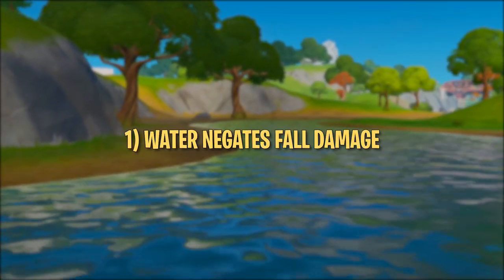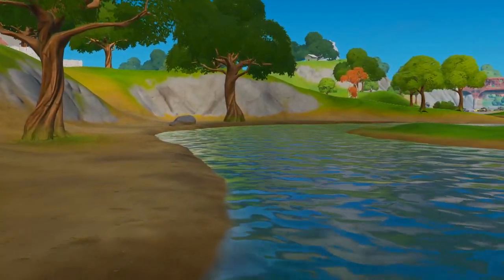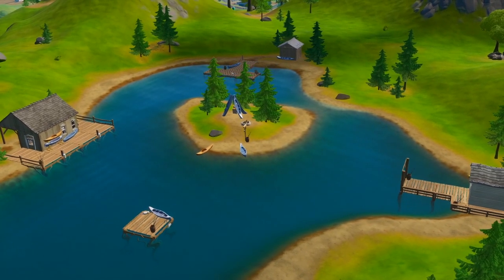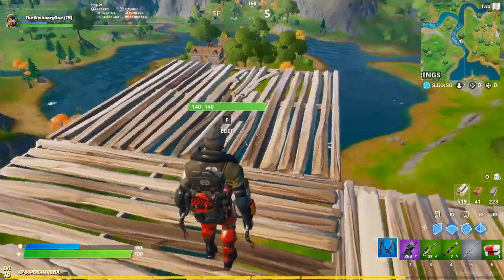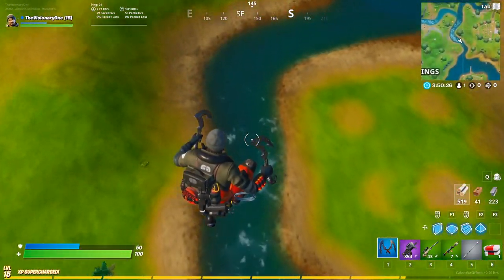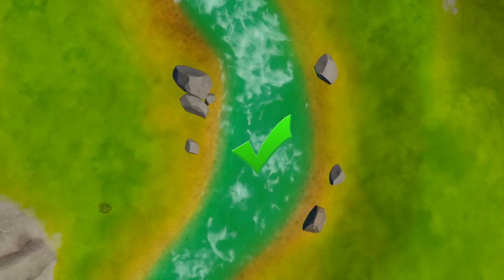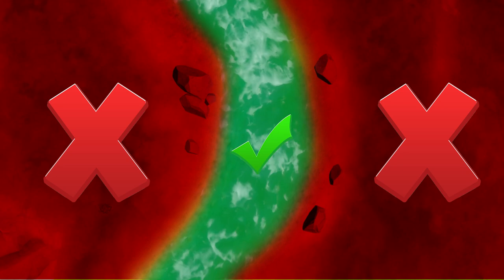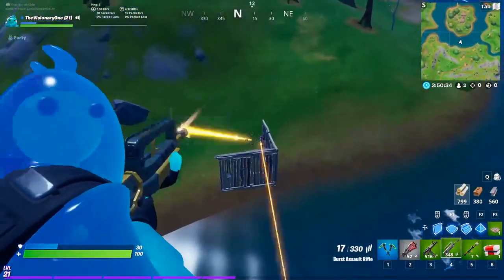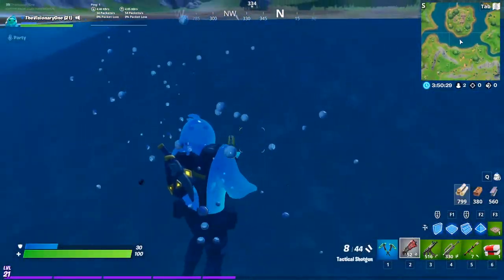Tip number one: water negates fall damage. Epic Games spared no expense creating water features for Chapter 2, including details like currents, swimming, and fishing. One major upgrade is that water negates fall damage. As long as you land in a body of water you can swim in — not on a shoreline or shallow area — you won't take any fall damage. This can prove useful if you want to cross a lake while building upwards, or if you fall near a river.